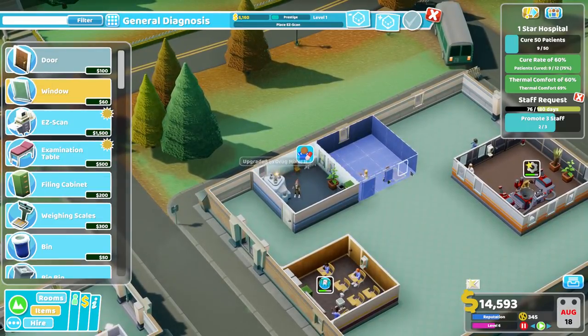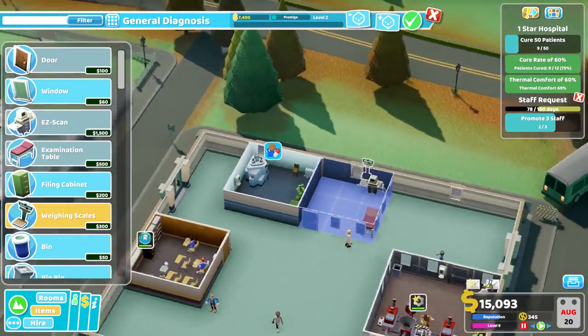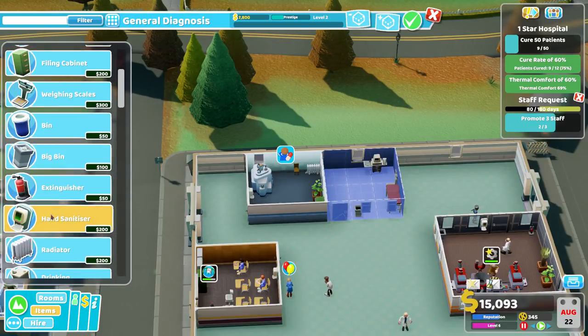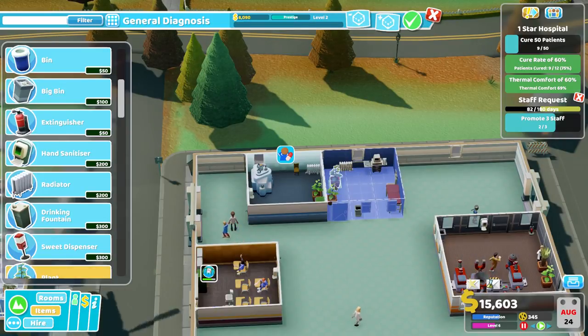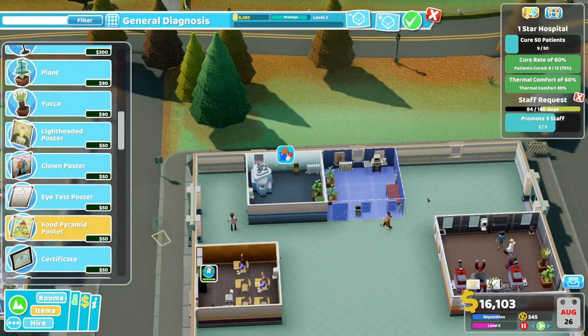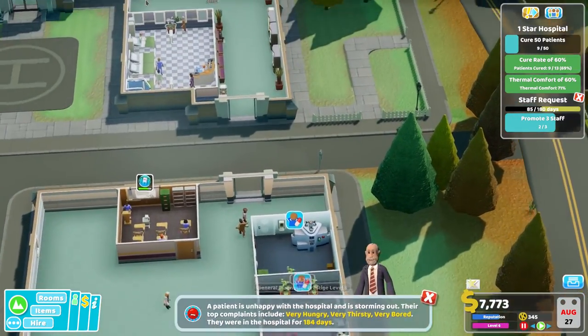Assistant required in reception — okay good. Examination table in there, a bit of weighing scales in there, and a big bin in the corner. I would say this hospital's coming in quite well. I'm going to have to go over to the main area and check that we're okay. So it's hoping to get up to a level three on all these rooms. Let's see — there we go, lovely. So we've got some training going on.